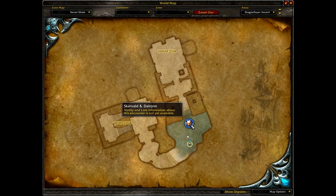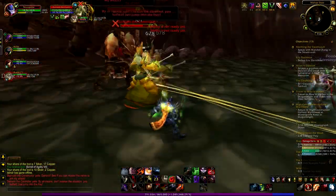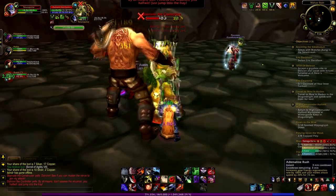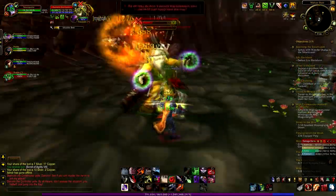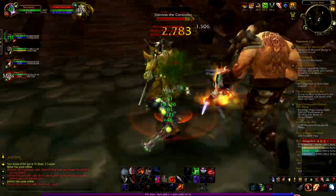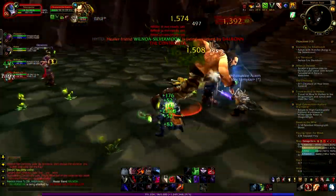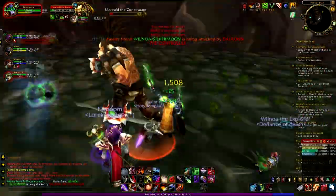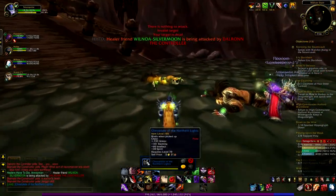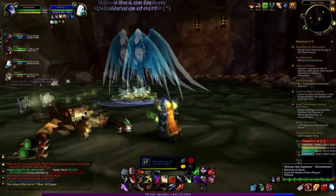So this must be the second boss — yes, Scarvald and Dallron. So there are two bosses, we need to kill two bosses at the same time, holy cow. It's the first time I see this kind of thing. Like always gonna pop my adrenaline rush ability to deal some crazy damage. DPSing this Warlock guy down — come on, a few hits and he is dead, nice. And there is some kind of spirit, what the hell. I guess I gonna switch target to this warrior guy. And it looks like one of my party members just died.